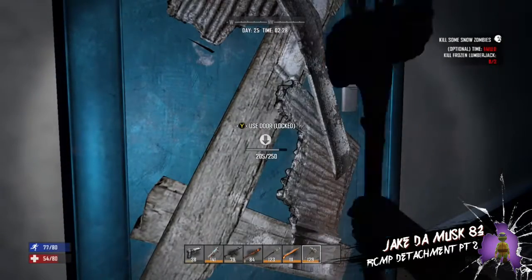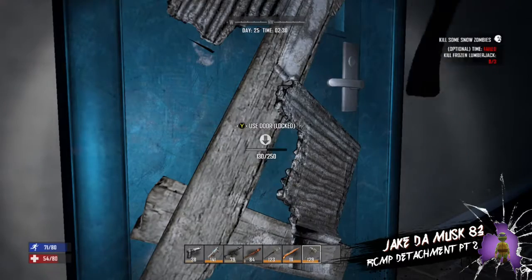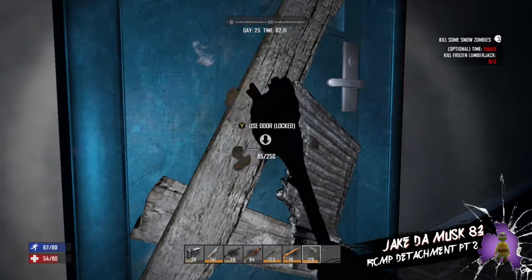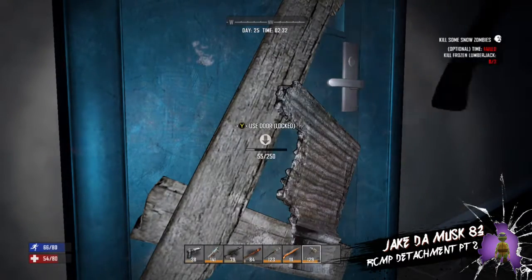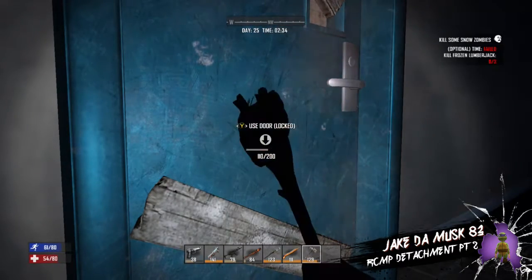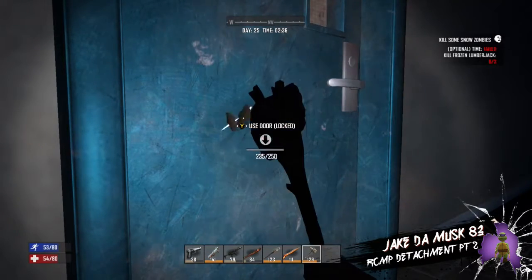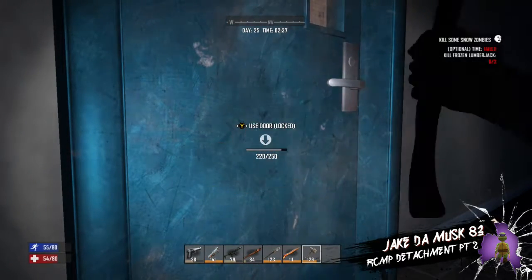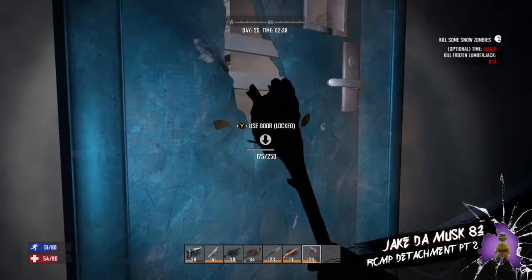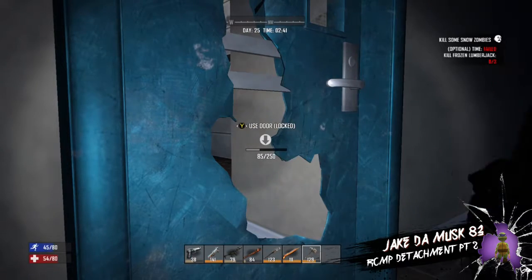It makes a lot of noise breaking into these, but I'm pretty sure I killed all the zombies so it should be good. Let's just keep breaking in. You always gotta check your six - rule number six of Zombieland: always check your six. Let's keep breaking down this door and see what's behind it.